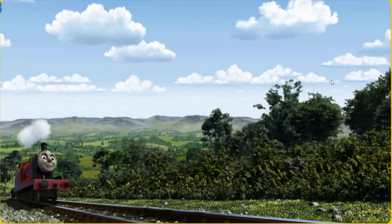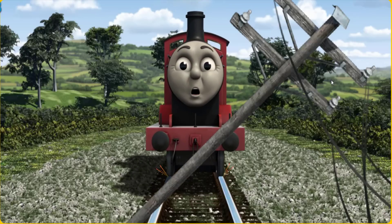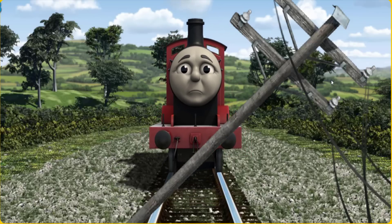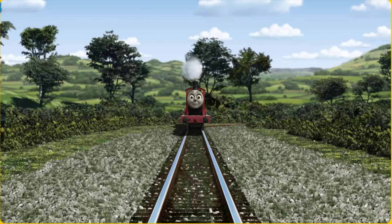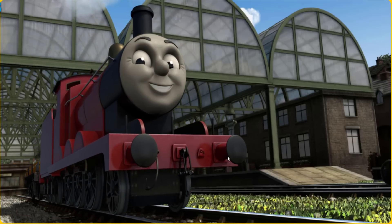James went through the countryside. Suddenly James had to stop — he needed to go a different way. Show James the track that goes nearest to the smallest pond. Full steam ahead. James puffed proudly into Knapford Station. With your help, he was a really useful engine.